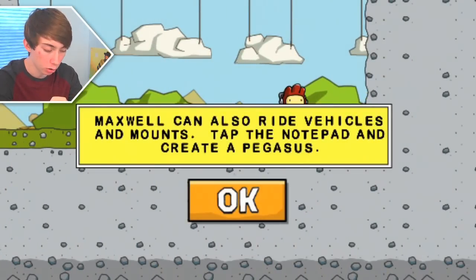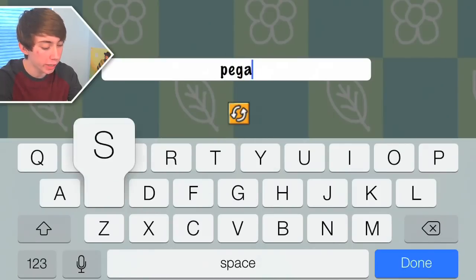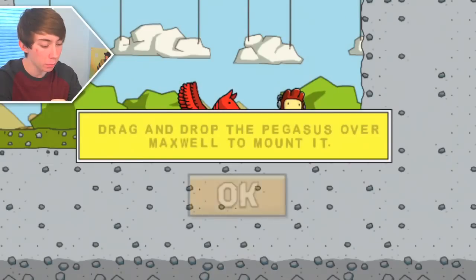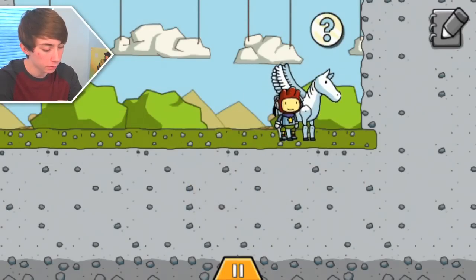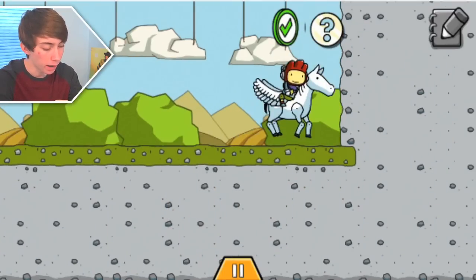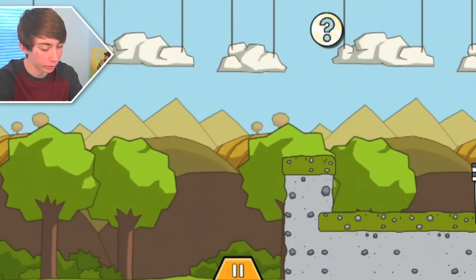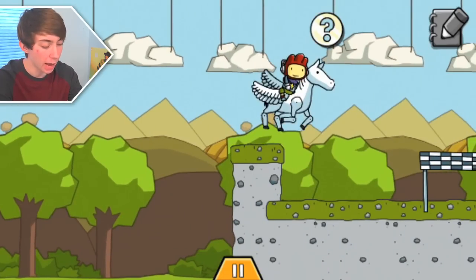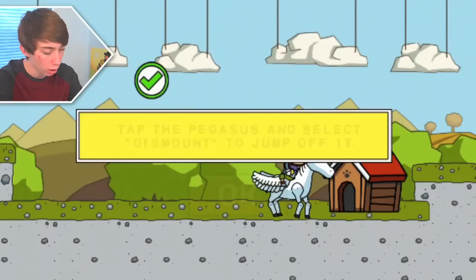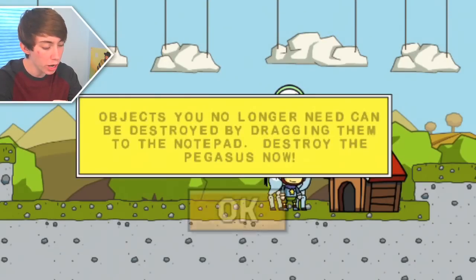Maxwell can also ride vehicles and mounts. Tap the notepad to create a Pegasus. What? So we went from freaking ordinary ladders to random freaking flying horse. Drag and drop the Pegasus to mount it. Sweet. Mount it, dude. You can fly. Maxwell can now fly. Oh my god, dude. What is freaking happening? The world is leaving me behind. A doghouse. Tap the Pegasus to select dismount. Dismount - there you go. Be free!